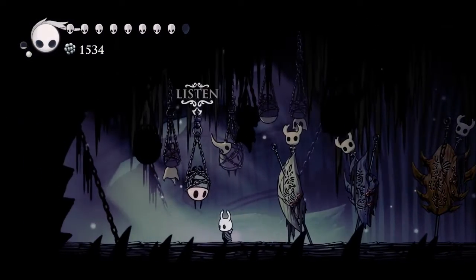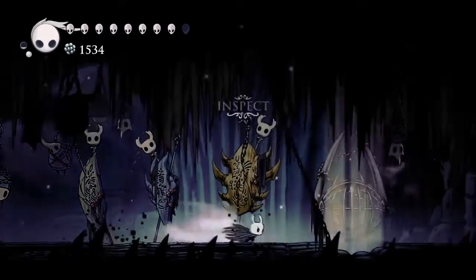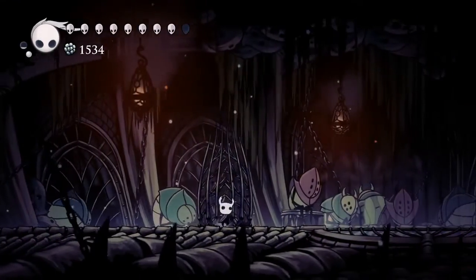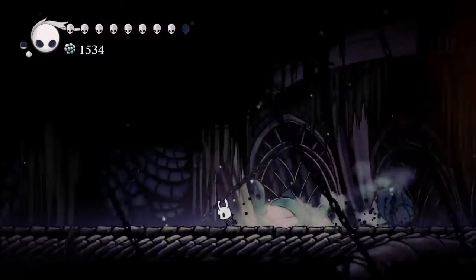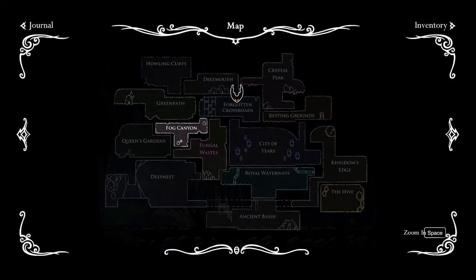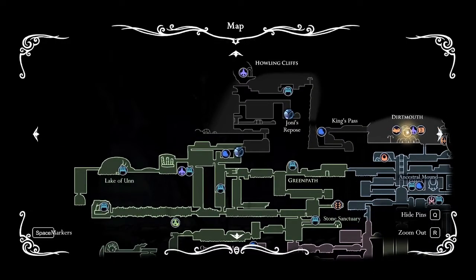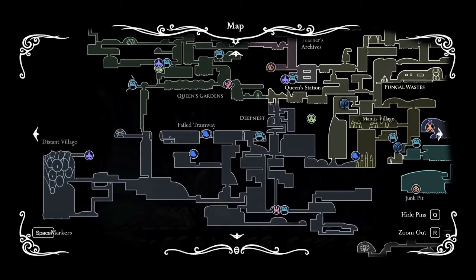Now this is also the Colosseum of Fools, so if you don't know what this was, then it's here now. You're going to want to go down here, and I'm pretty sure Zote should be in here. Before you do that, you're going to have to save Zote from both this place — in Greenpath, you're going to have to kill the Vengefly — and you're also going to have to save him from Deepnest and something else.